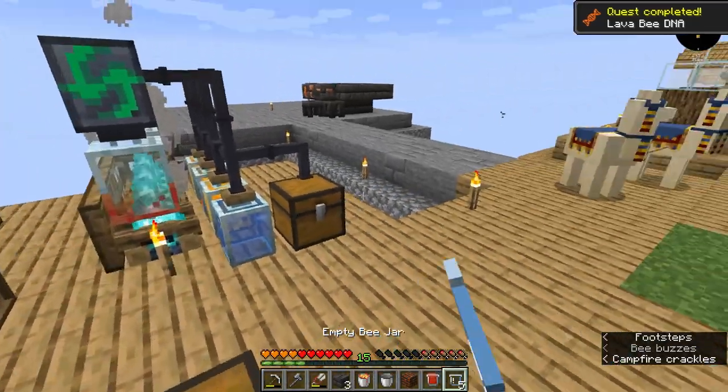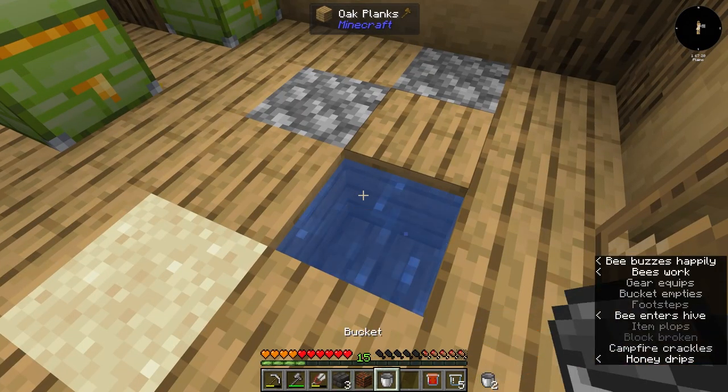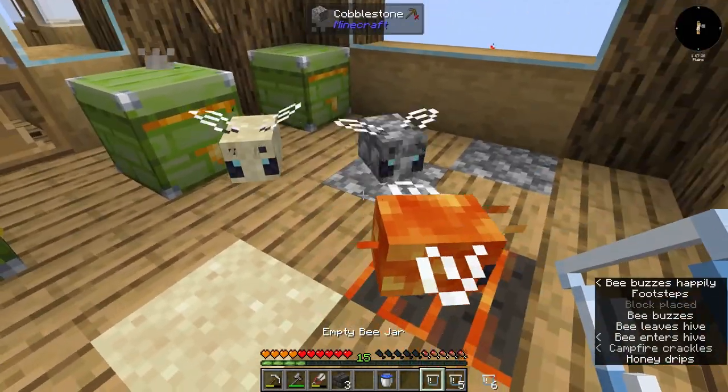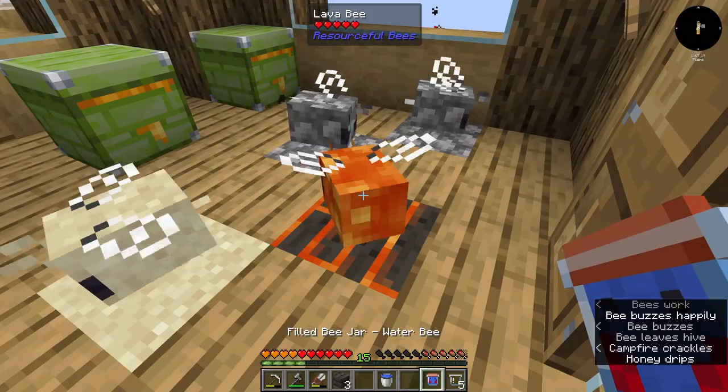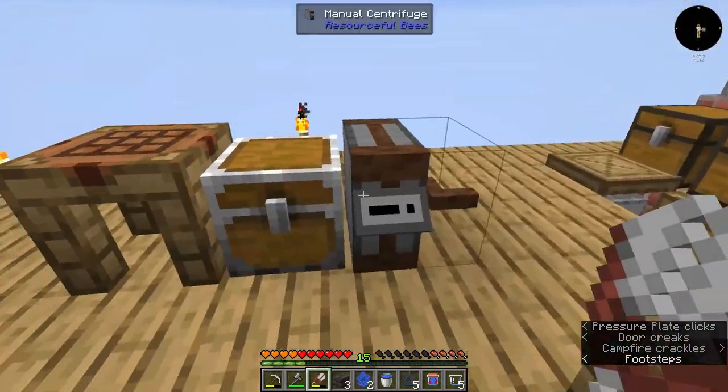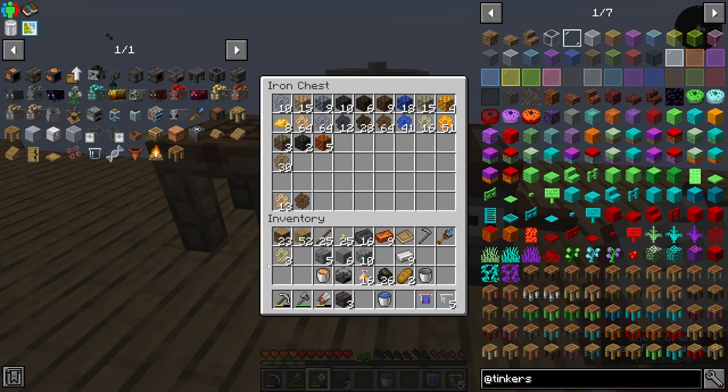So where did I put the lava bee? There he is — let's grab him, and boop! He looks so cool. I think we're gonna replace our water bee for a little bit since we don't really need water honeycomb right now. He's doing a spin — he loves it! And there he goes. Once we have some honeycomb from him, that's when we'll be able to get our coal bee set up.